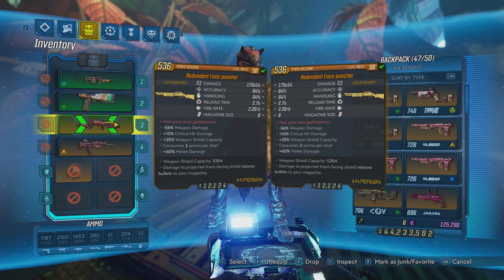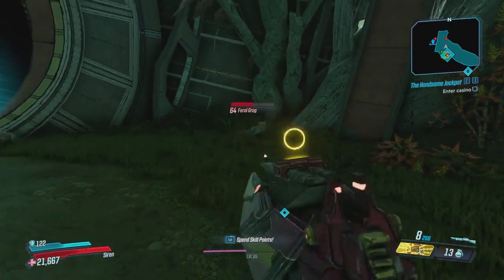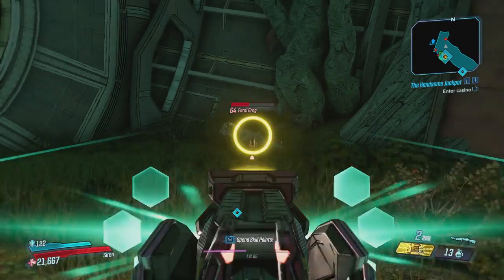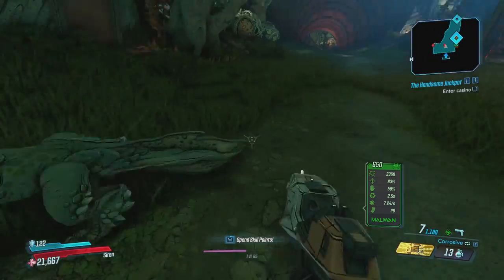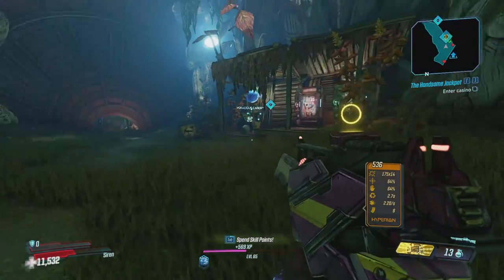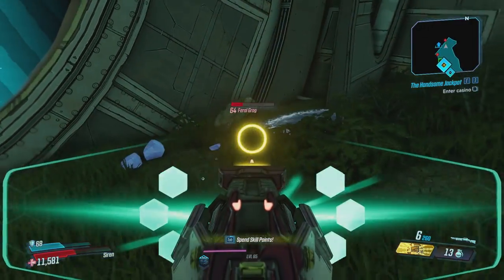Now I want to answer a question that some of you may have: does it work with the Face Puncher? I currently have this Face Puncher and if I shoot an enemy I deal 3910 — that is the max damage I do as a body shot. And now if I apply a status effect on an enemy, there's one, and it goes to 5498.